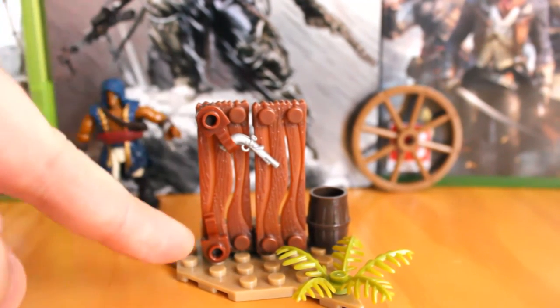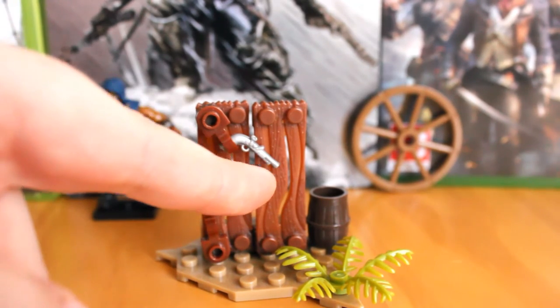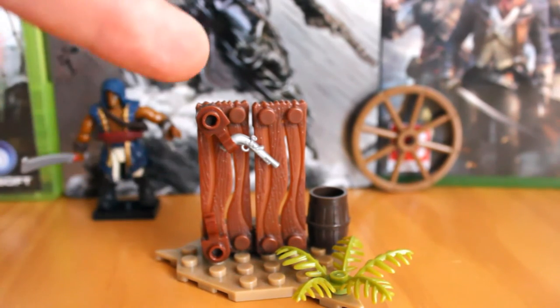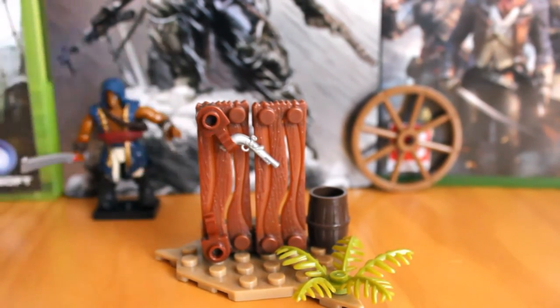You've also got these little clips here that can be used to attach weapons. There's an extra pistol that came with the set — this can be given to Adewale to put in his holsters, or you can clip it onto the terrain piece, which is what the box art suggests. It's a great little silver pistol; we've only really seen these in brown before, so seeing it in silver is a nice change and adds a little variety. It is a weapons pack, and the key things are the weapons and the figure itself, and it's actually really good.